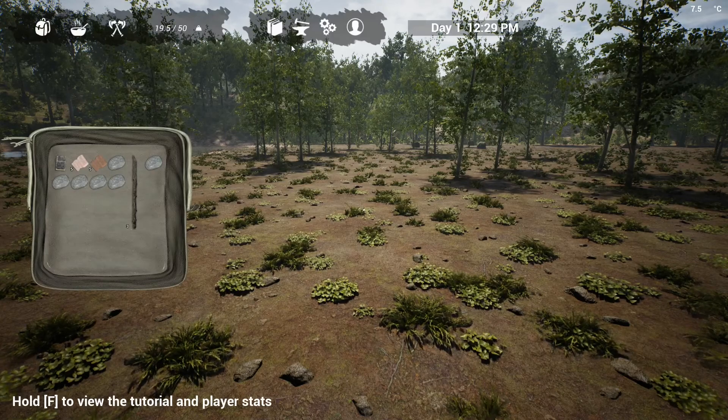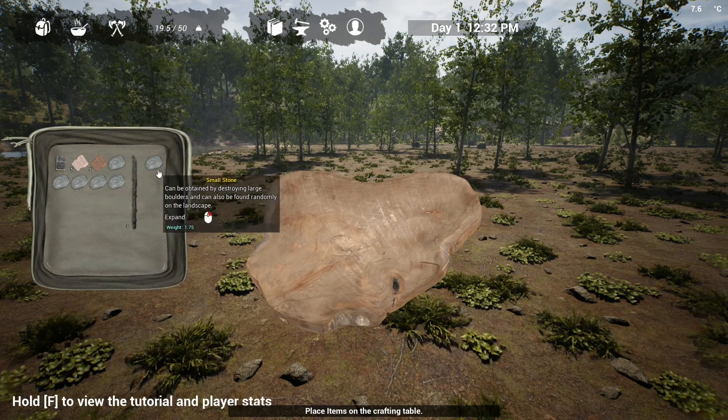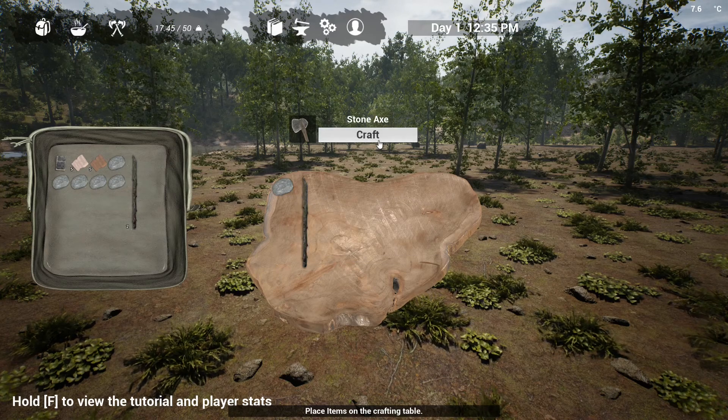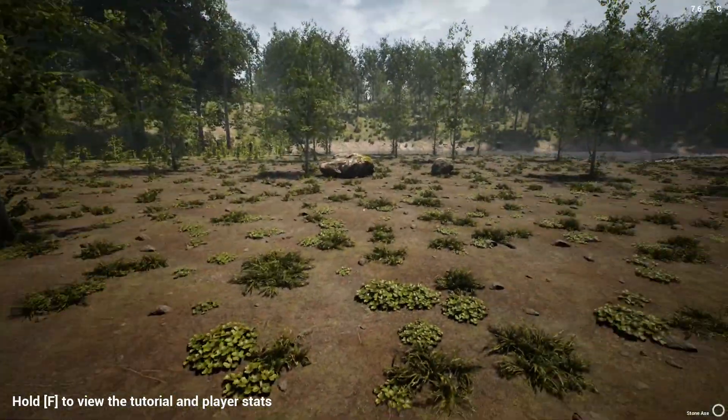The second way is you will need some sort of axe — either stone or iron, whichever you want. For now I will craft myself a stone axe, which requires one stone and one stick. Let's craft that — there we go.